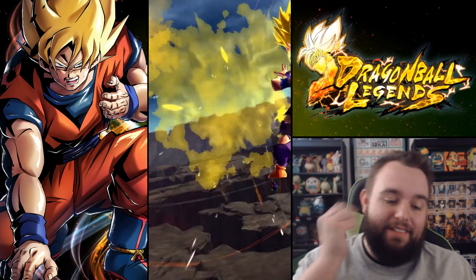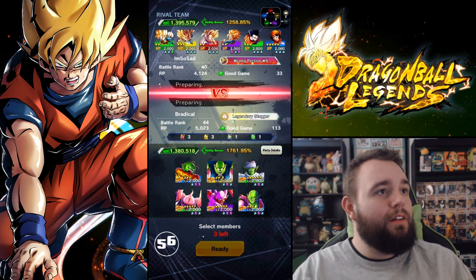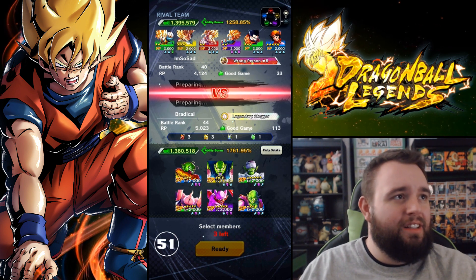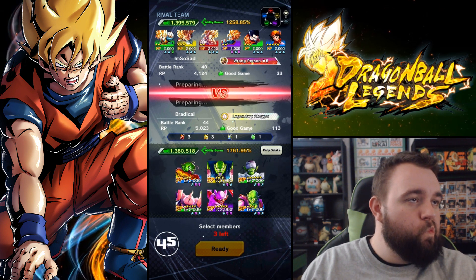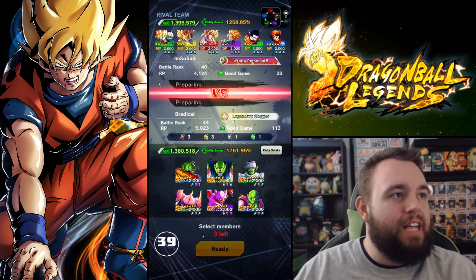GT Goku and him are really solid. I'm so sad you got Goten — what are you sad about? I mean it's gonna be Goten, Gohan, and Gohan, or Goten, Gohan, and Pan. No, it's gotta be Goten because Goten is not there for any reason — he's not buffing any of them besides his own HP.